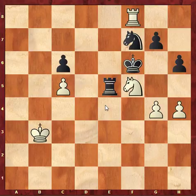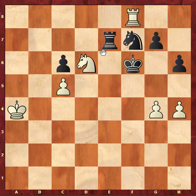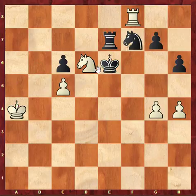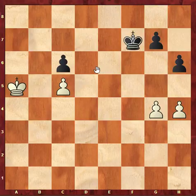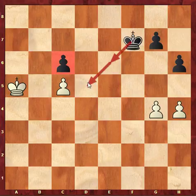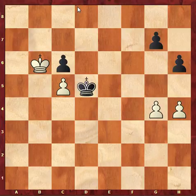Since black's rook has left the fourth rank, white proceeds with Nd6, forcing Re7, and now plays Ka4, then Ka5 and Kb6 — that's unstoppable. Then we exchange on f7: Rxf7, Rxf7, Nxf7, Kxf7. Now Ka5, and the only way for black to defend the c6 pawn is Ke6, Kd5. White goes Kb6, black goes Kd5.